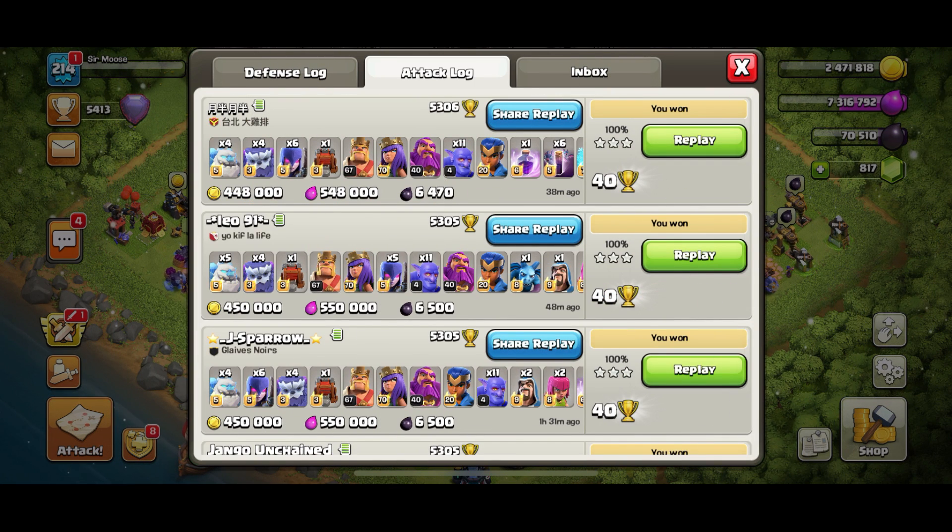Here's my Legend League attack log since the update dropped. We've had three attacks in the Legend League — all three were 100%, easy three stars, very comfortable and a lot of fun. You're probably thinking: 'You've got your new hero at level 20, of course it's going to be easy.' Maybe, but it's still a great strategy. Let's check them out — we'll go with Jay Sparrow first.